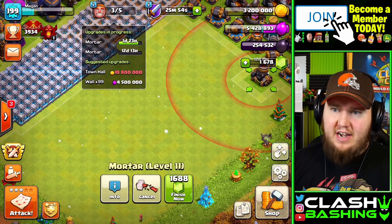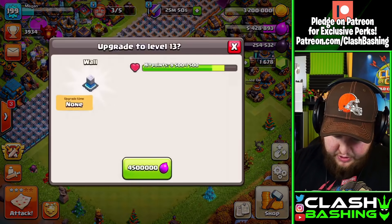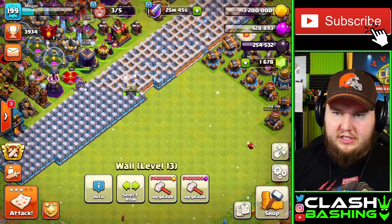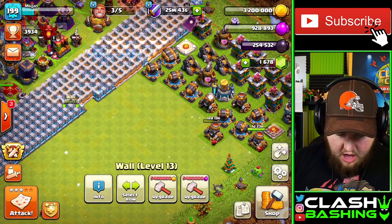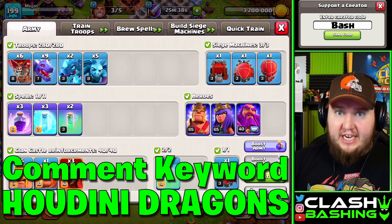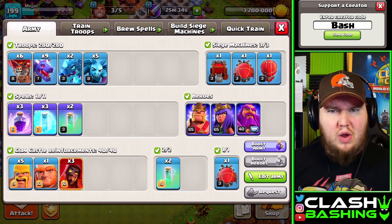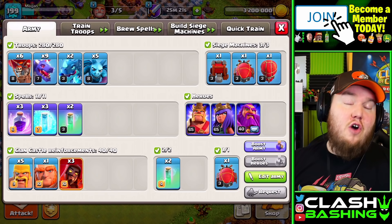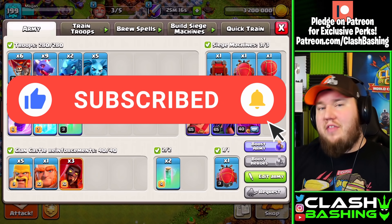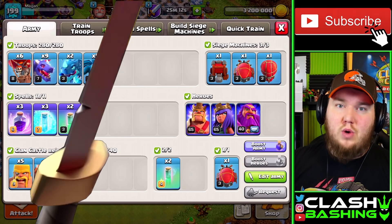All we have left is the town hall and 99 walls — that's quite a lot of walls. We'll work on them at 5 million each, so it's going to be a process, but I usually buy the gold pass on this account because I tend to donate a lot. We're also going to farm a little bit today — I want to play around with some dragons with the Houdini blimp. It seems to be working really nicely at other town hall levels, so I want to try it out here at town hall 12. Don't forget to like the video, subscribe, and turn on notifications so you don't miss any future uploads.